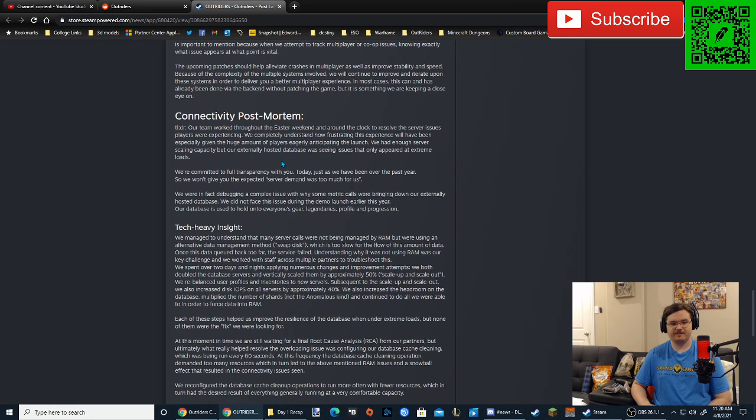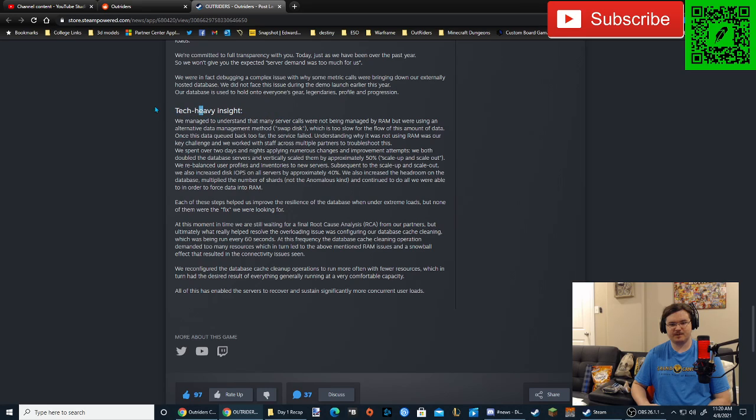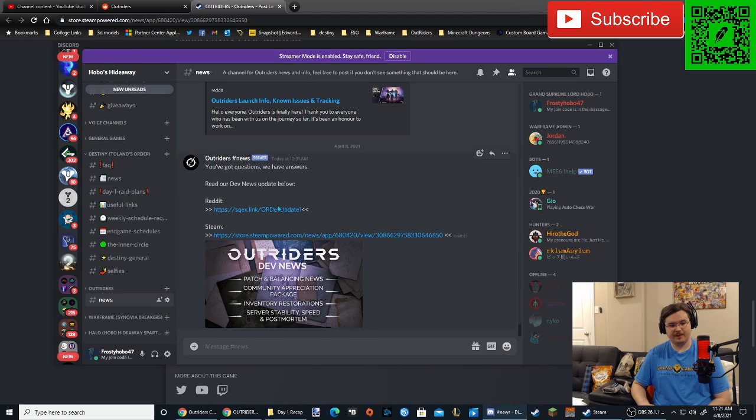Man, that's kind of sad — they worked over Easter. I kind of feel bad for them. We're committed to full transparency with you today. We won't just give you 'the expected server demand was too much for us.' We were in fact debugging a complex issue with why some metric calls were bringing down our externally hosted database. We did not face this issue during the demo launch earlier this year. Our databases hold everyone's gear, legendaries, profile, and progression. There are very tech-specific details about RAM and swap disk — they were using a swap disk but should have been using RAM. You can find the full details on their Discord or in my Discord's news channel in the link below.